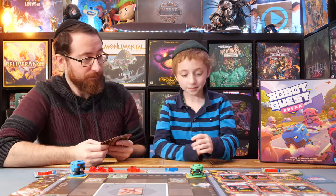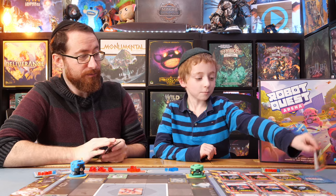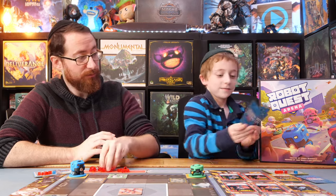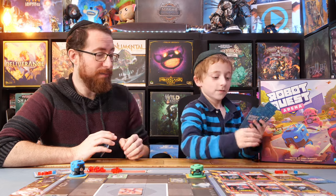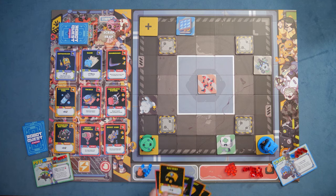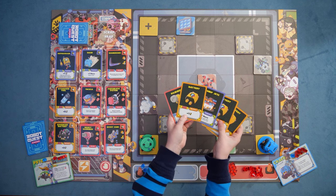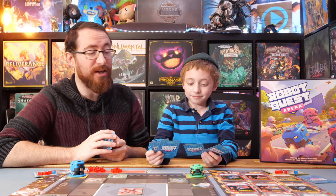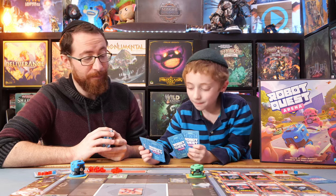Do you want to go ahead and take a turn and show them how it works? Go ahead and draw five cards from your deck and put the cards down here and show everyone what actions you're taking and why. So you have three batteries, a hammer, and jump jets. The three batteries are going to give you three energy, the hammer is going to do damage, and the jump jets let you move around the board more freely.